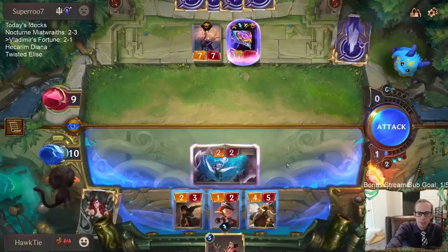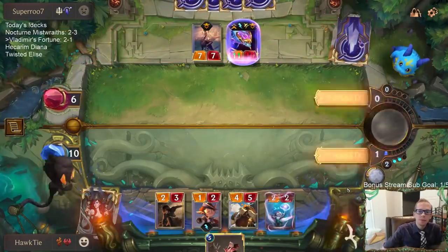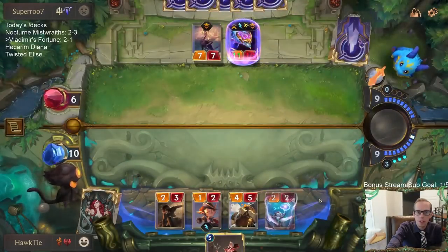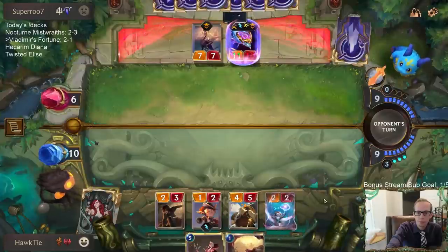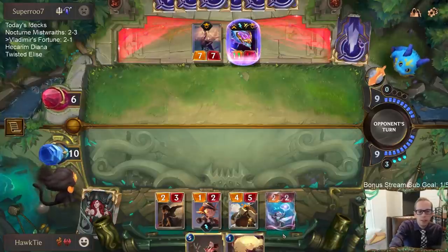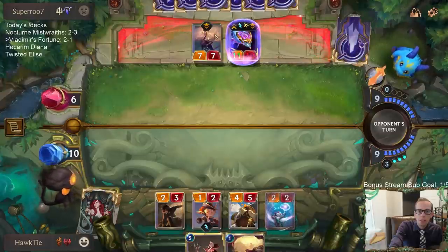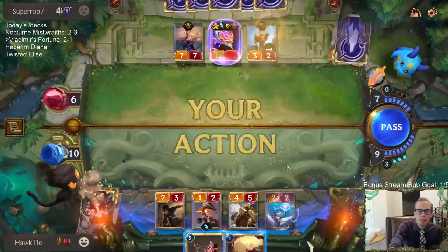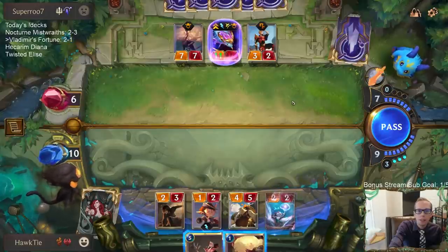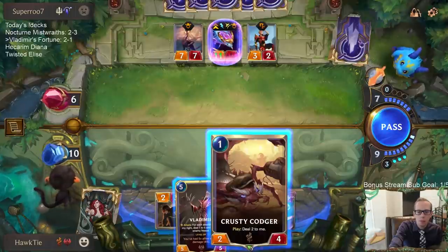I was definitely considering just attacking with everything, but now it just makes sense to just attack there. Yeah, they had a good hand — Featherweaver, Fiora, double Grizzled Ranger with single combat for that two mana, then Eclipse Dragon into Aurelion Sol. Turn five they played Dragonguard Lieutenant and kept three mana for Strafing Strike. So yeah, they did a really good job — all those first eight turns were pretty good.